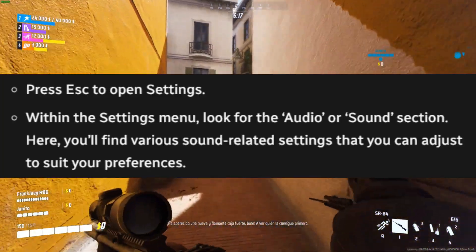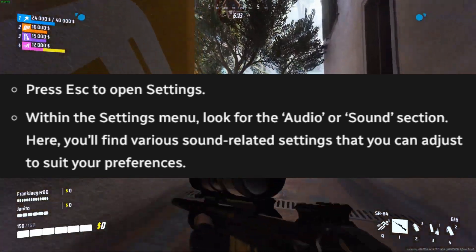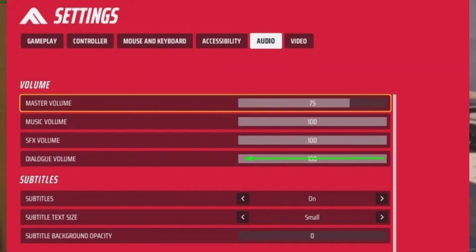Press escape to open settings. Within the settings menu, look for the audio or sound section. Here, you'll find various sound-related settings that you can adjust to suit your preferences. Adjust the dialogue or announcer volume to mute or lower it.